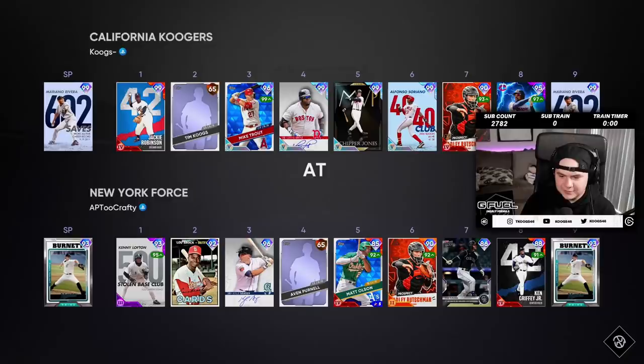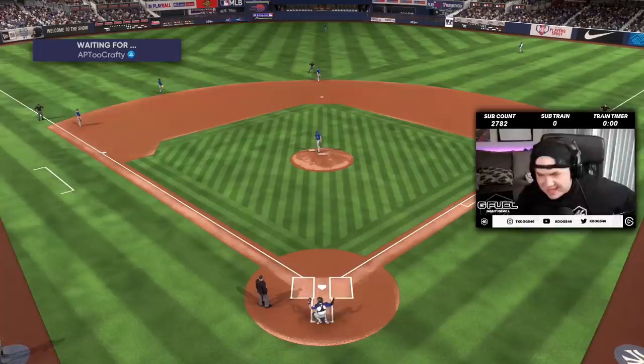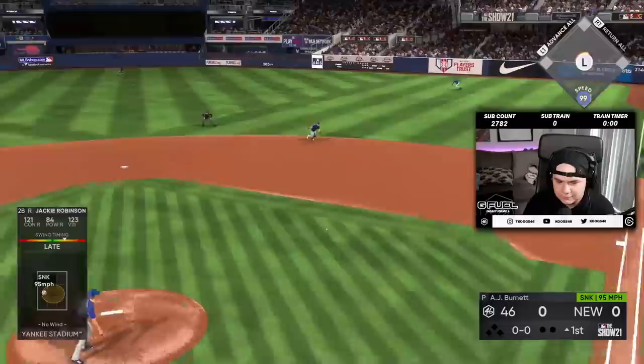We're going to use Mariano Rivera as an opener in his debut. We're on the road. Matt Olsen's live series is in this game — one of the new diamonds. It's only fitting that we're playing in Yankee Stadium. Let's see what this PCI looks like. All right, let's get it — don't even ask about the PCI.